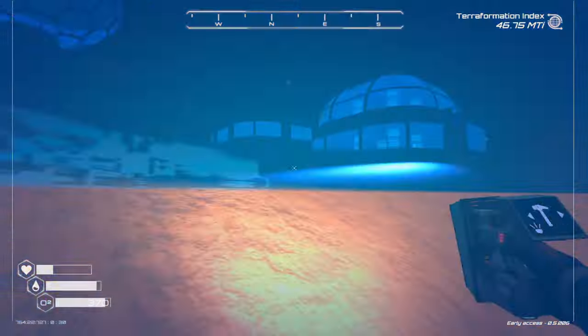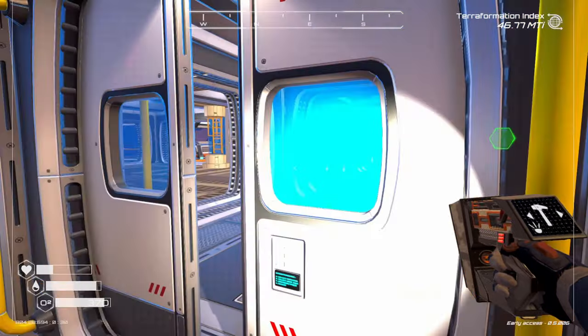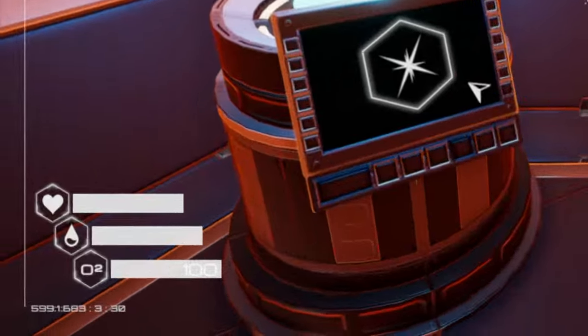The developers have even released a roadmap just to show you how much they're going to implement into the game. Now let's start with the basic user interface. On the bottom left, you've got your character's needs. On the top bar, you've got health and hunger. The middle bar is water, and the bottom bar is oxygen.